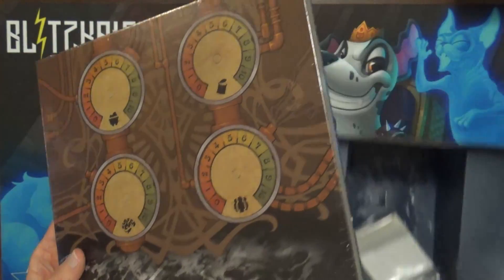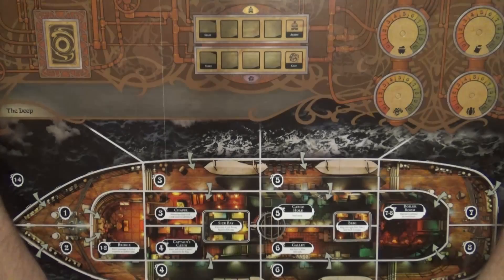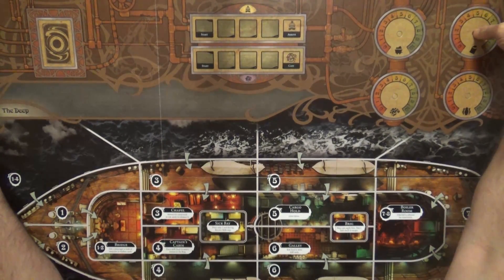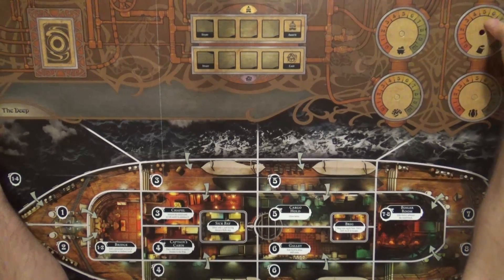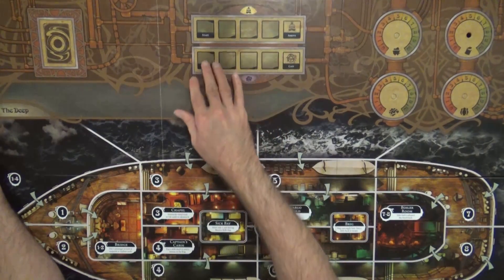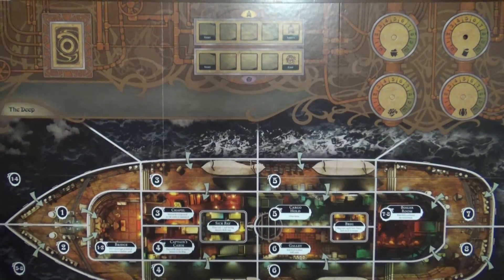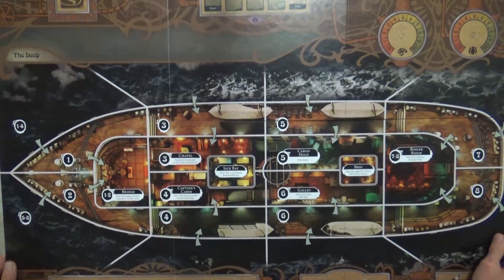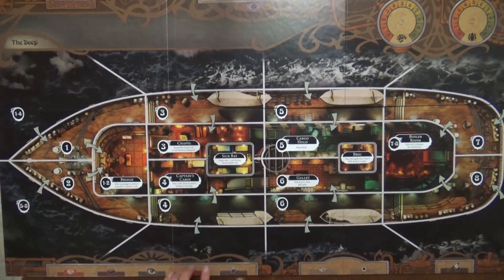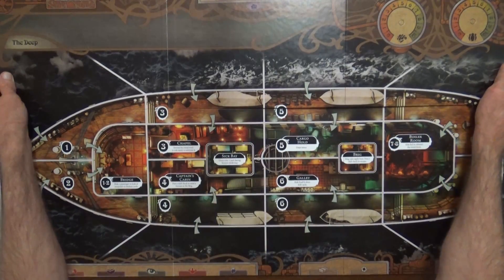All right, we have the board here — let me zoom out a little bit because I'm sure this is going to be a six-segment board, so it's going to be quite large. You can see there are four dials here, looks like I'm going to add something in there, and then we have a round tracker somewhere for some cards to go — "the deep" — and then we have the main board that you'll be playing on, which is the boat. It's got all the different rooms, compartments, and cargo, letting you know where all the decks are.